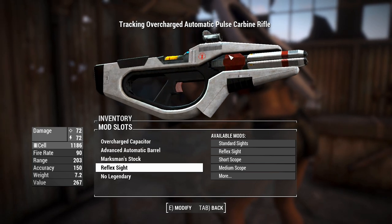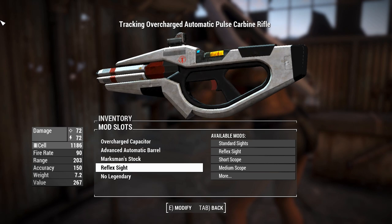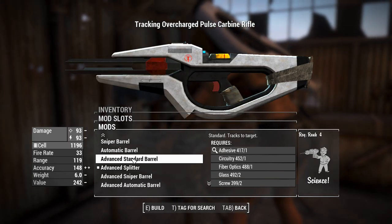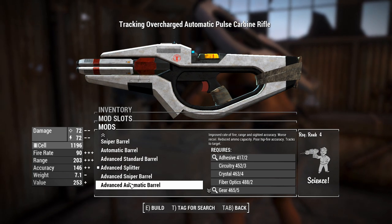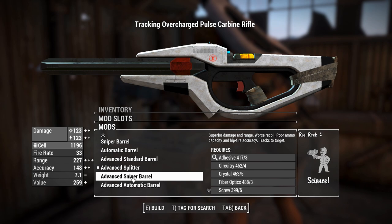Worth mentioning — this thing will be on the leveled list at level 20. Find them in Institute vendors, and probably carried by Institute synths as well. As well as giving you better damage, the advanced stuff also tracks, which is good because these are projectiles — if they're missiles, they curve in towards targets. This will work pretty well.